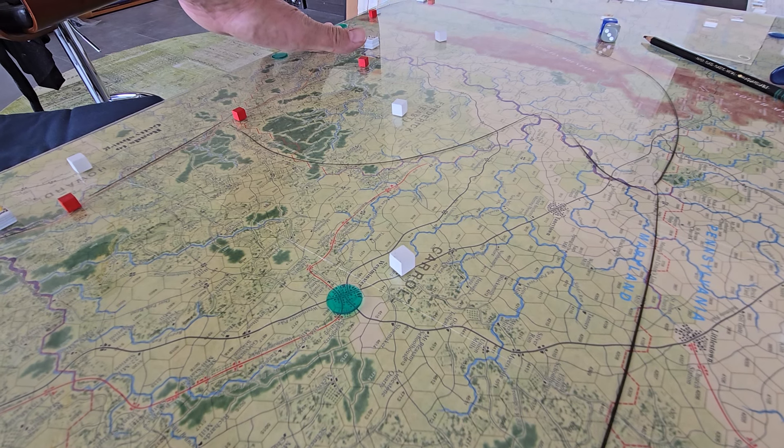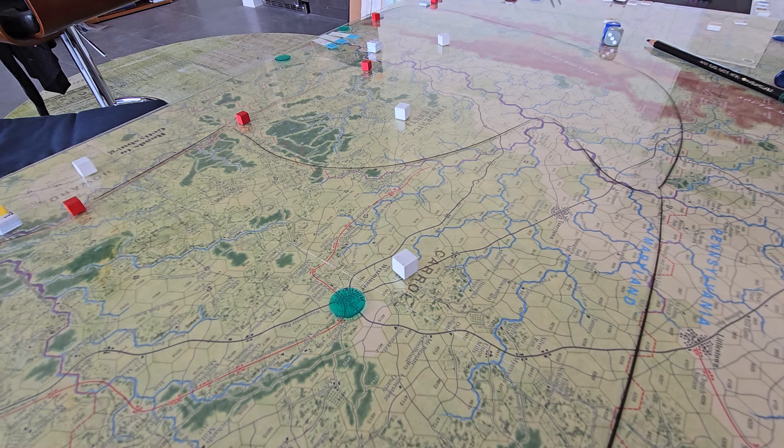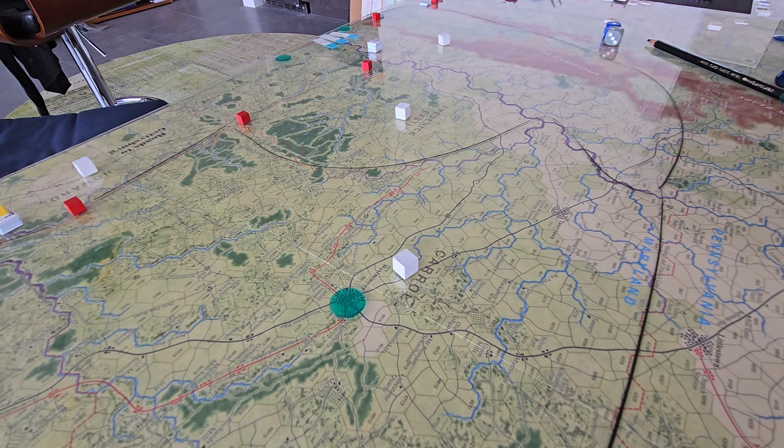The Potomac Army arrival, as I mentioned in the last video, uses a table of sliding chances based on the date and a 2d6 die roll. On turn two, which is the first turn you'd make a roll to see when the Potomac Army's first increment arrives - that increment being a total of 67 combat factors - you have a 27% chance that something will arrive.